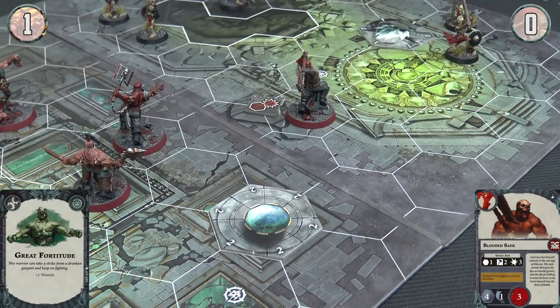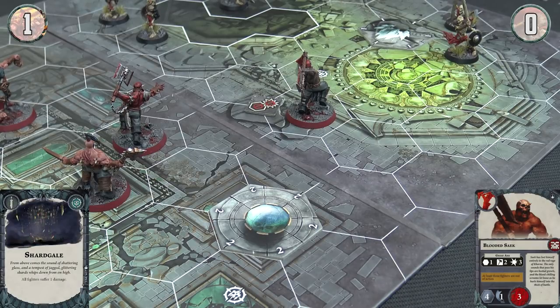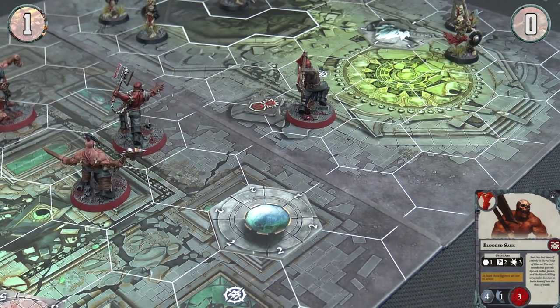I'm going to make use of a ploy. You should have done your ploy before, but it doesn't matter. I'm going to use Shard Gale — all fighters suffer one damage. Everybody takes a point of damage. And then we'll go back to the Skellies.